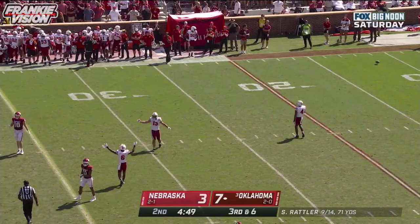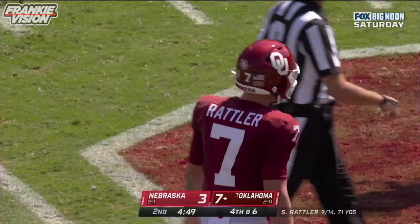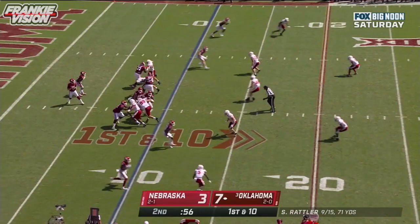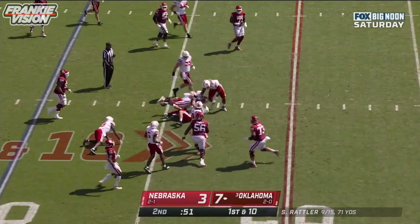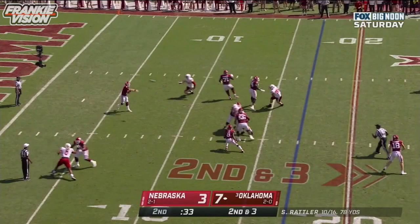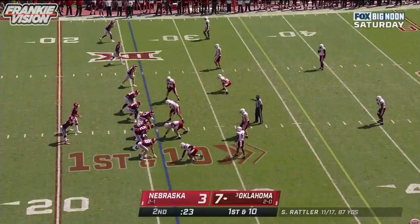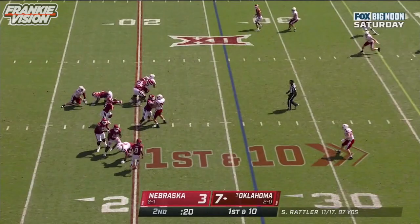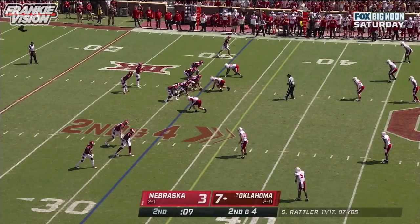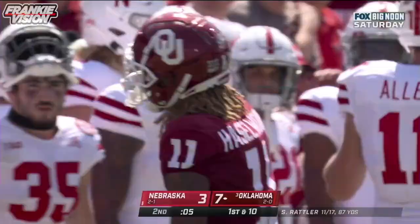Rattler throwing high — incomplete. It looks like this Nebraska defense has held. Underneath, caught by Woods, he weaves his way up the field across the seven-yard line. Second down, Rattler bouncing around with time, throws over the middle softly — caught at the 25. First down and 10 at the 26 — Rattler surveying, steps up, tucks it and goes down. No one to throw it to that time. Nine seconds remaining in the first half.